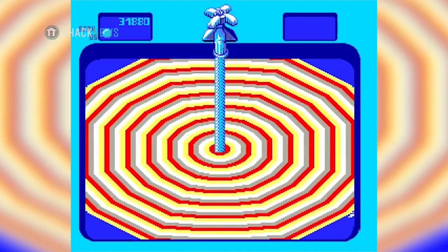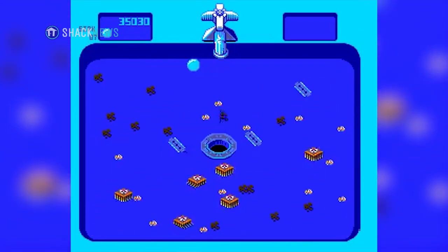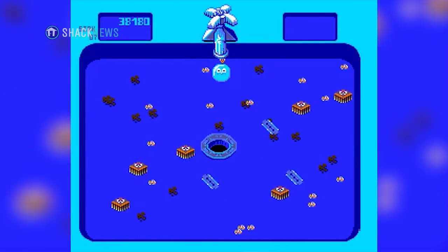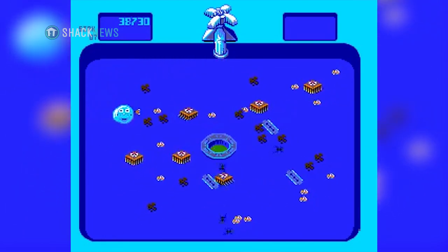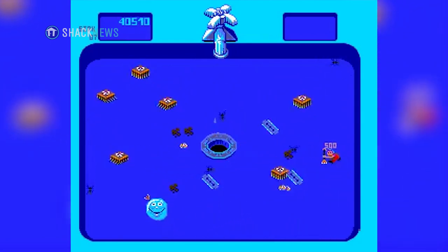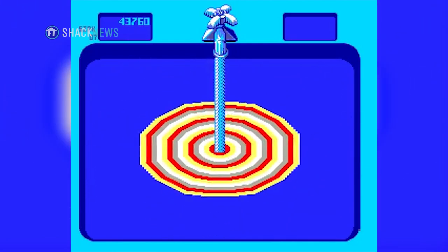There were multiple ways to finish a level. You could clear everything on the screen, of course. Or, if your bubble was big enough, you could enter the drain while it flashed green to skip the level. You could tell how big your bubble was by the size of the face on it — eyes would get bigger, and it would eventually have a mouth.